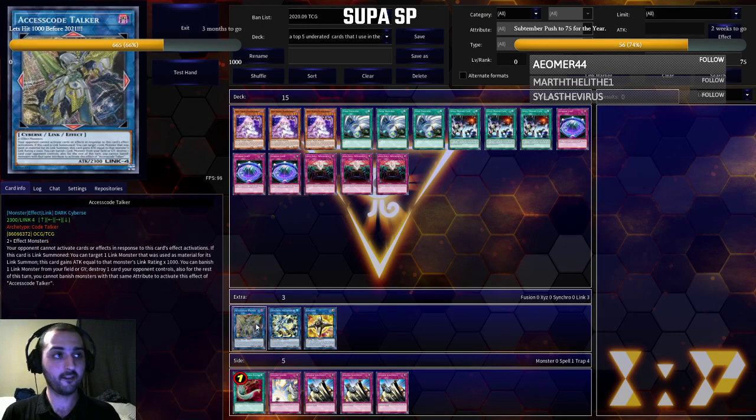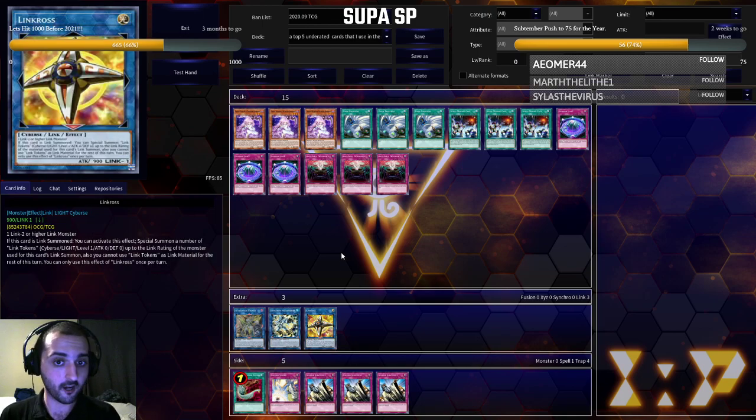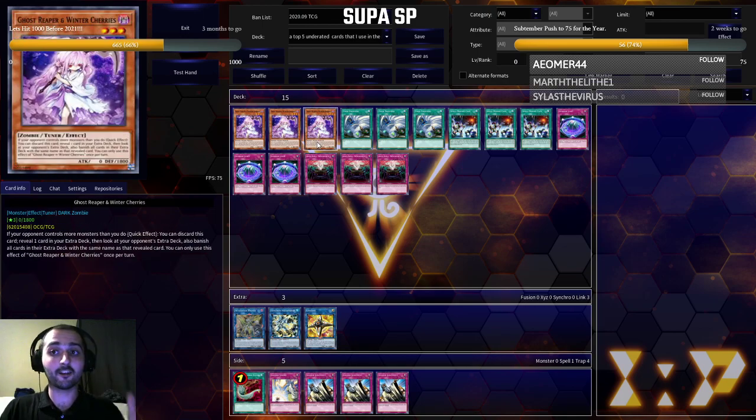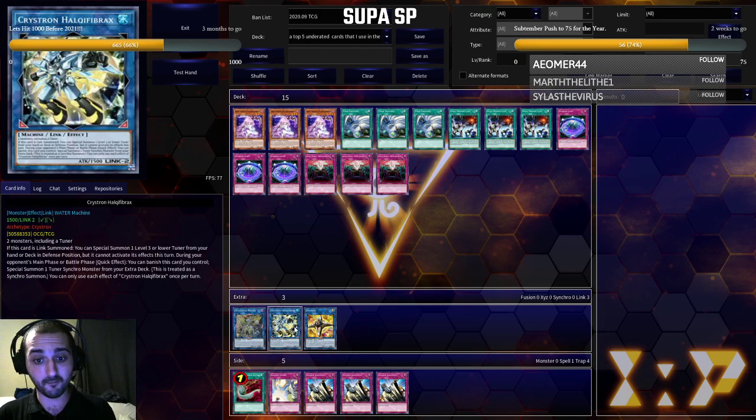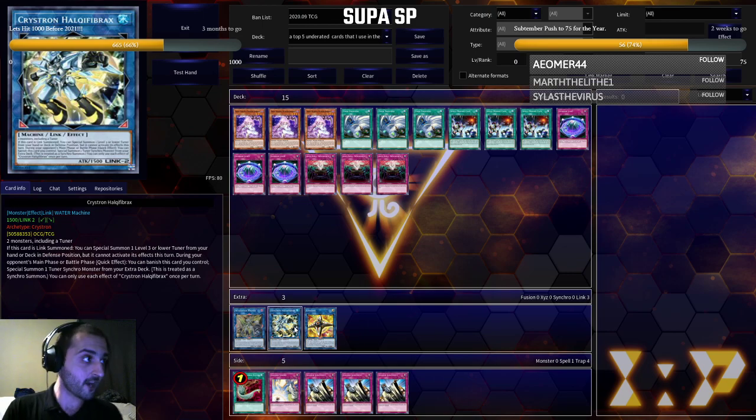And more than that, if you have Access Code Talker in your combo, Halqifibrax in your combo, or Link Cross in your combo, you can take that deck knowledge a step further and rip that card out of their extra deck. Just banish it. Just get rid of it. They don't need it. Not a single person is playing Winter Cherries right now, and they're all complaining about Halqifibrax and Link Cross.